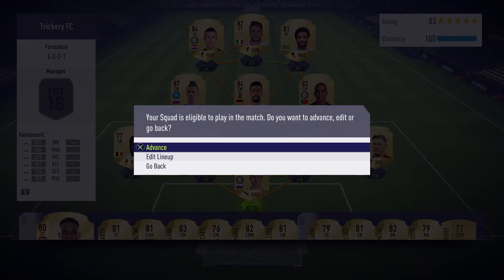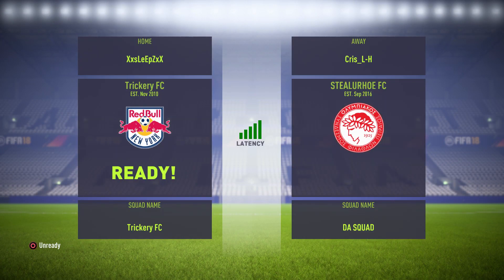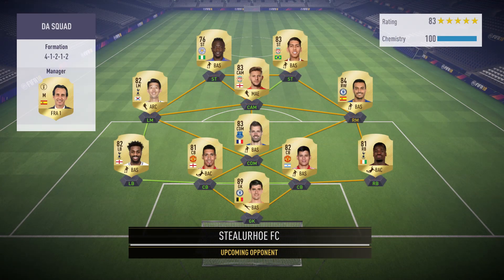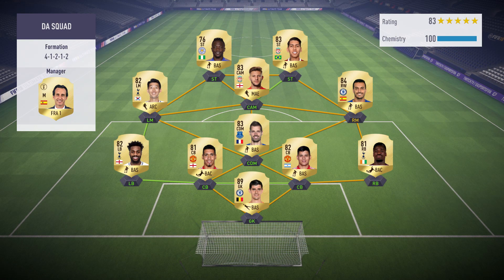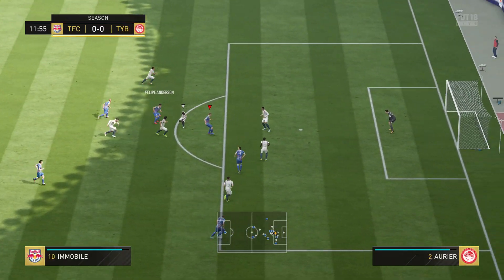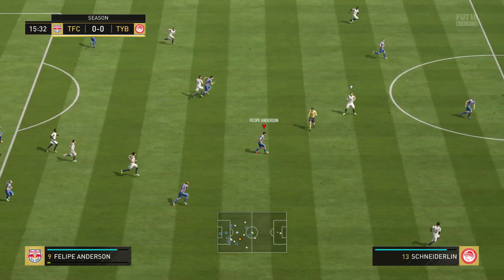I decided to make the Premier League team 4-1-2-1-2 narrow. I have Renato Sanchez on the right-hand side CM, Lallana on the left-hand side which we purchased, and up top partnering with Welbeck is going to be Jamie Vardy which we also bought on the market. So we're going to move on to this first match. I'm hoping to get a good start — preferably I always like to get a debut goal with your new player.